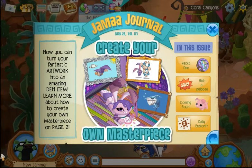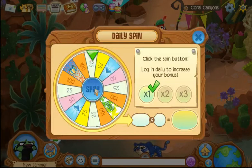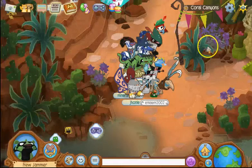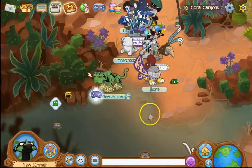So that's the update from May 26th. You hit the X button and spin that wheel - you get some coins or gems. You're in Cool Canyons right now, and you got 75.